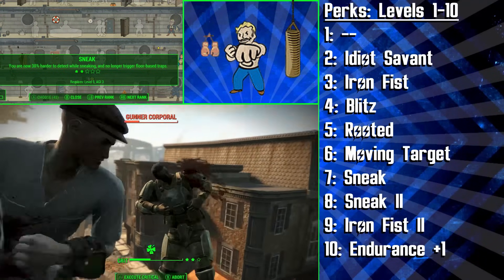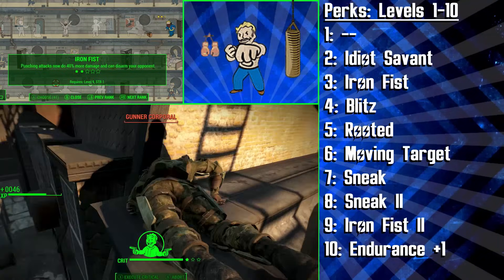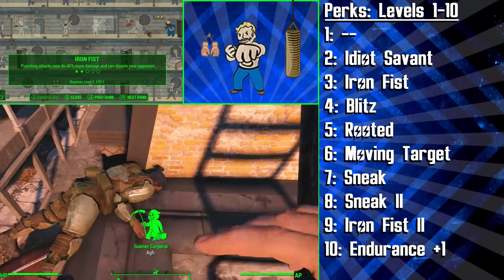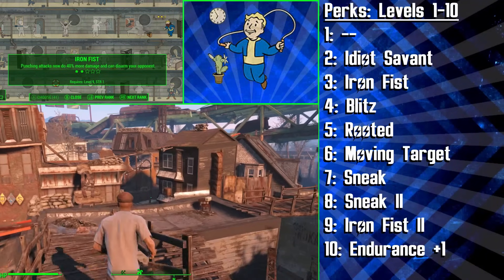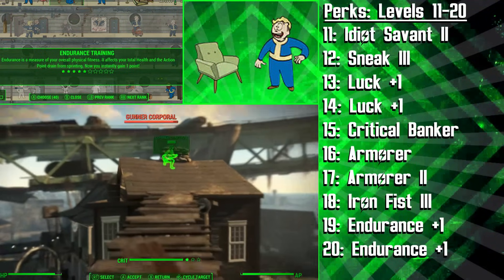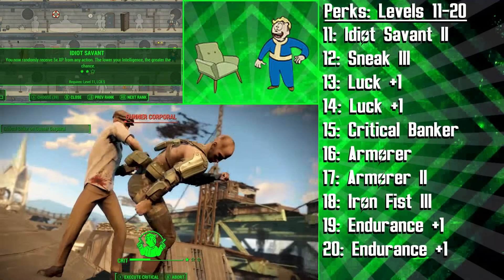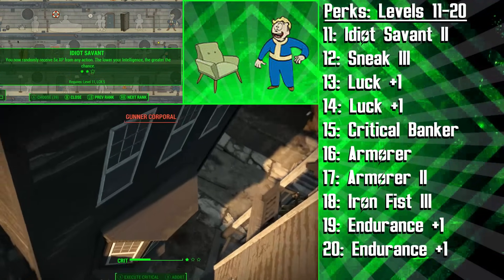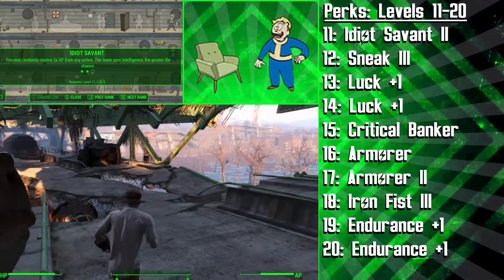We're then getting two ranks of Sneak to be 30% harder to detect and not able to set off enemy floor-based traps — though I'd like to stress this doesn't include mines yet. We're then going with the second rank of Iron Fist to deal 40% fisting damage and also have a chance to disarm our opponents. This works really well with Blitz against gun-using enemies, because their chance to shoot you is eliminated when you teleport right up to them and then disarm them. Finally, at level 10, we start investing in Endurance for more health and more sprinting capability. At level 11, it's time to cash in on the second rank of Idiot Savant, which changes the chance of getting 3x XP to a chance of getting 5x XP — try to avoid the Intelligence bobblehead and keep Intelligence at 1.